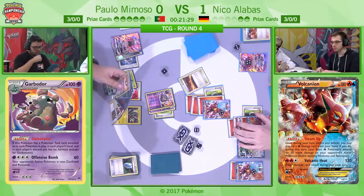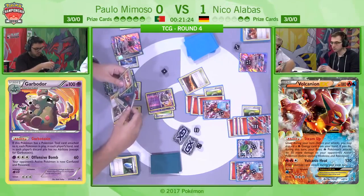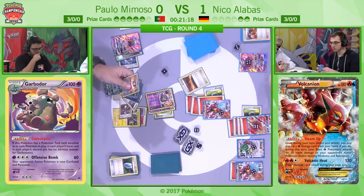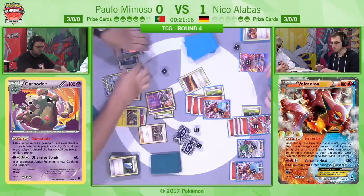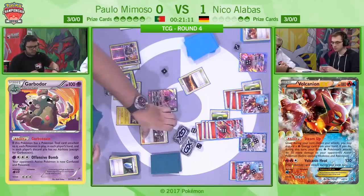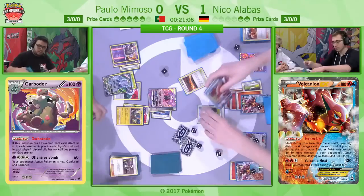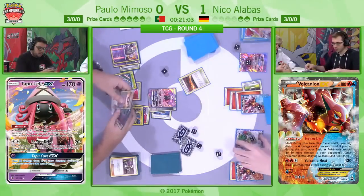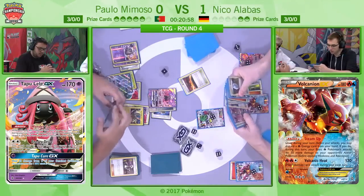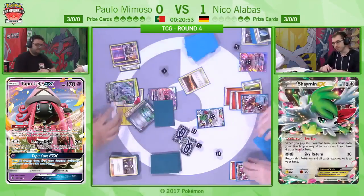We do see him go for the Guzma. It hits 60 on Ho-Oh, puts him up to 210. This is about the only thing Paolo can do — he takes out the Ho-Oh, and now we've just got the Volcanion. Volcanion can get the KO on Golisopod. There it is — using a Versus Seeker for a Guzma. It was just so simple for Niko.